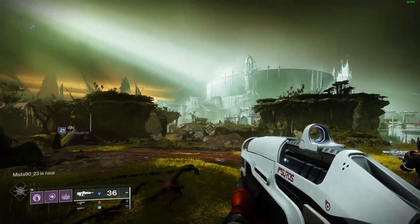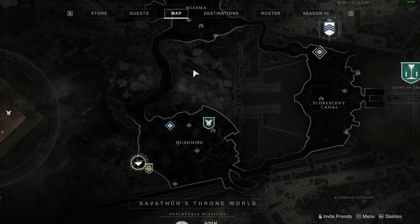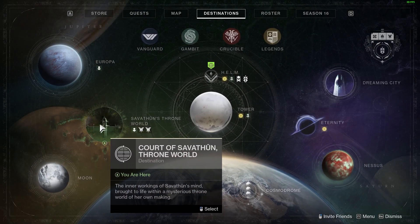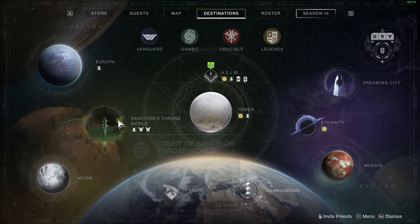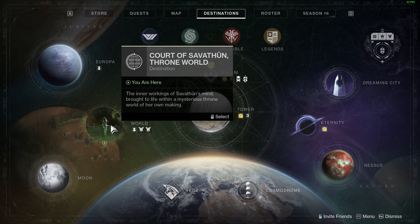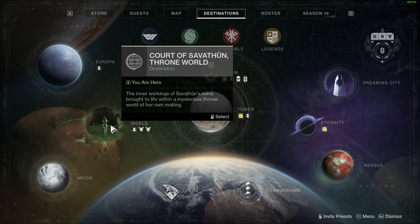But how do you actually unlock the ability to do this? If we go ahead and look at our map and open up destinations, when you first start the game and click on this section here — Savathûn's Throne World — you're simply going to be taken to the campaign screen and all it's going to say is launch.